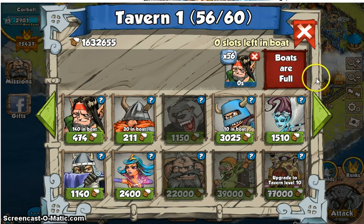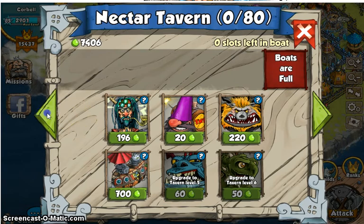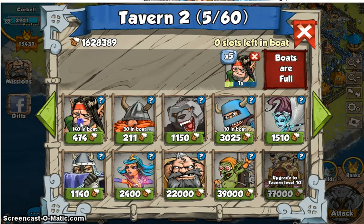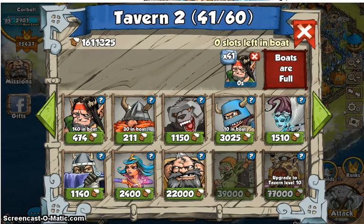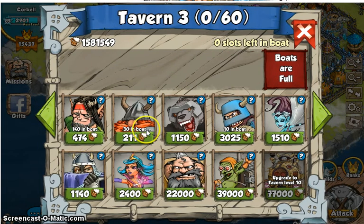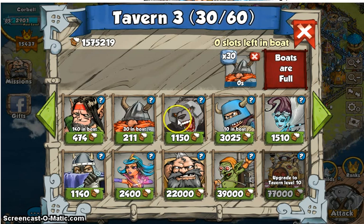My boats are all maxed out so I can hold a maximum of 210 troops. With 2 pigs and 15 dwarves I'm at 75, plus another 60 archers. I'm going to put another 40 here, which puts me up to 100 archers for my next attack. I'm going to throw in some wallbreakers to open a path. So that's 60, 120, 180 — and 30 dwarves rounding out to 210.